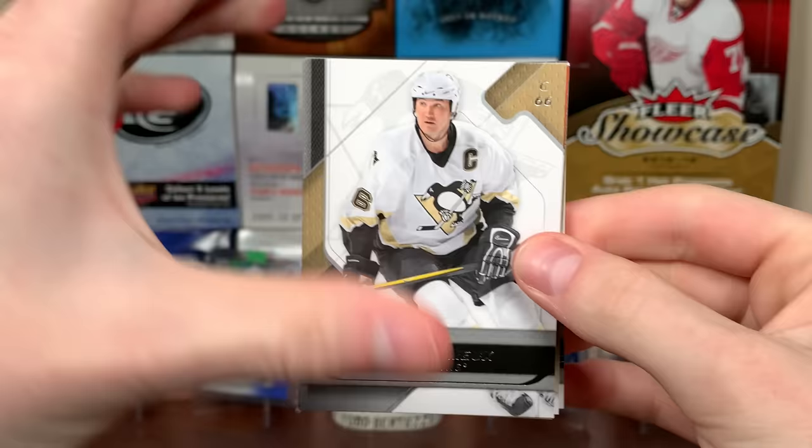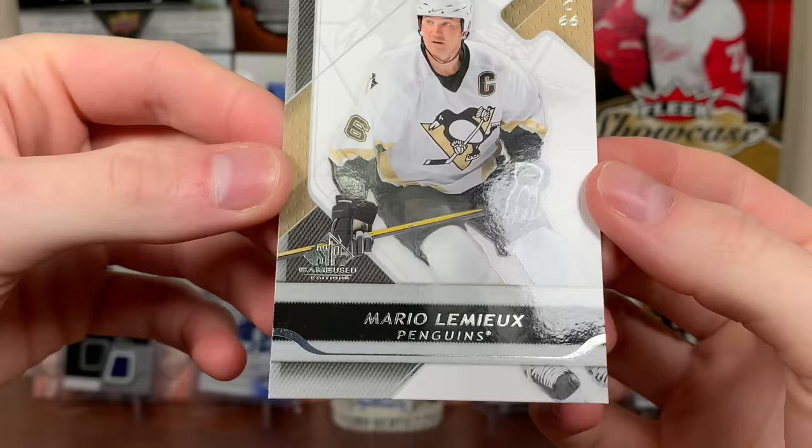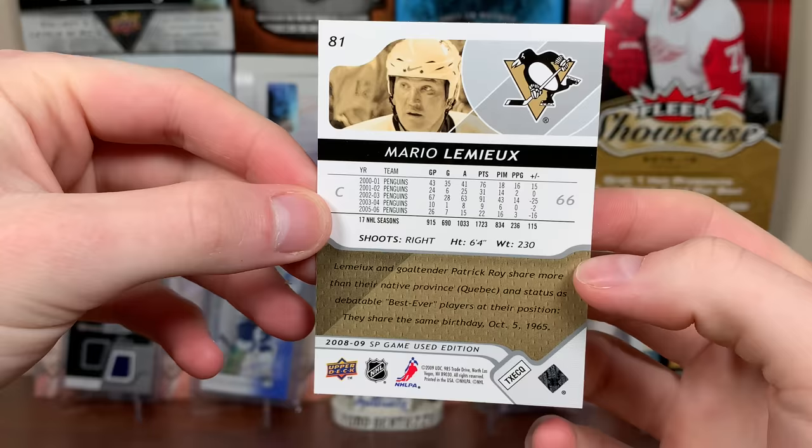So here's the base. Awesome base right there — good player to start off with. Mario Lemieux. Very nice looking base, I like this stuff a lot. Five years of stats, shows his final five years. Nice base card for sure.